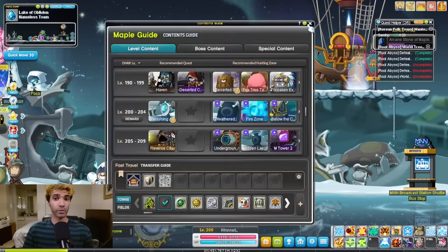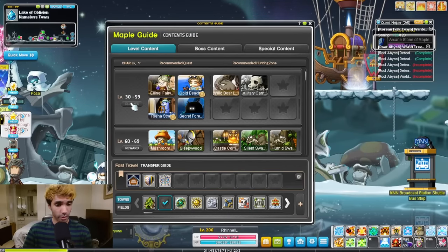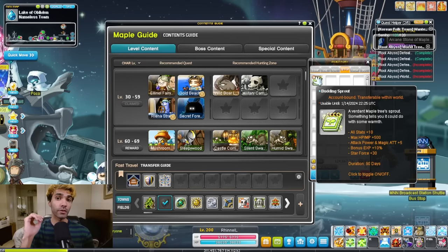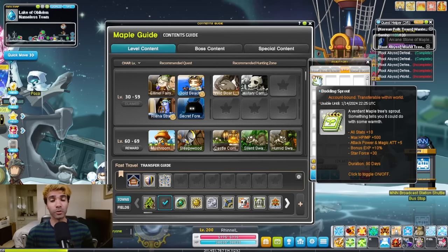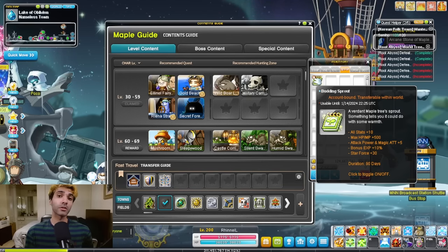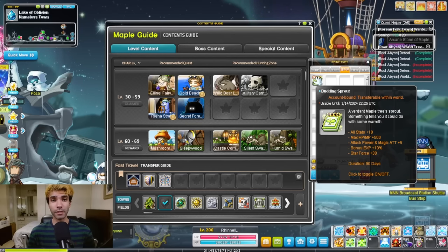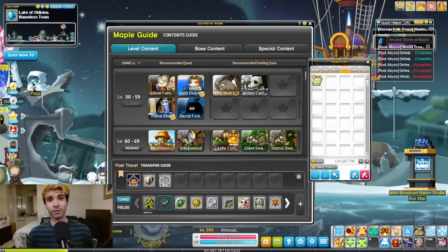The Maple Guide has a great source of rewards as you level. Claiming the level 30 one will provide you with the Budding Sprout title, which gives you 30 Star Force and 10% EXP on any character that uses it. It's also transferable to any character inside of that world, so you should just claim this on whatever character ends up hitting level 30 first, and you can move it around your account as needed. Keep in mind this title expires after 90 days.